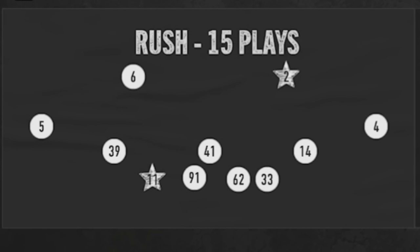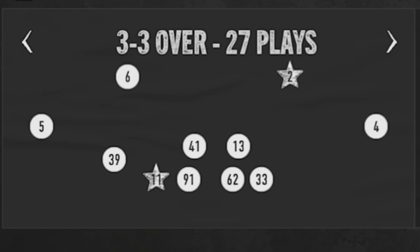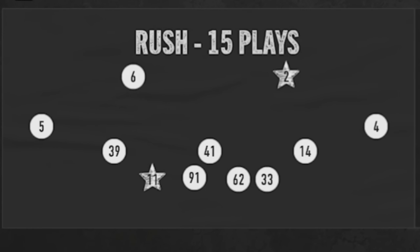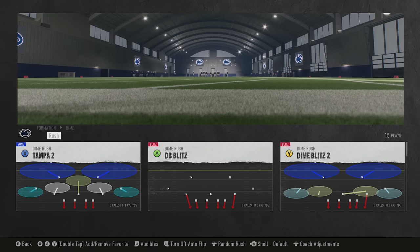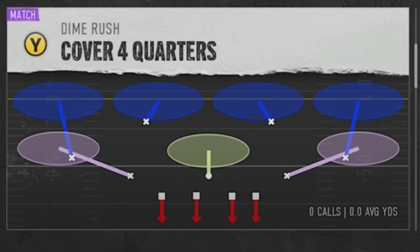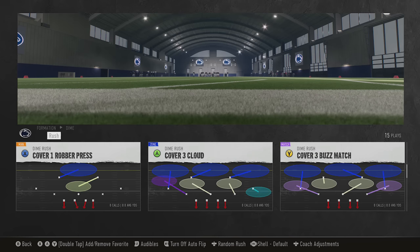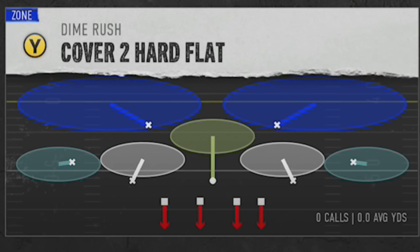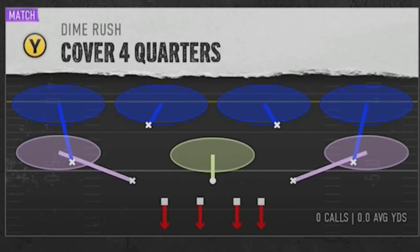One of the best things about this particular defense is that you can really use it from any formation. If your opponent is in a larger offensive package like a two tight end package, you can always move up to the Nickel 3-3 or the 3-4 Odd — any defense that has the zone coverage I'm going to show you. That coverage is Cover Four Match, whether it's Cover Four Quarters or Cover Four Palms. They're both matching Cover Fours and designed the exact same way. I'll stick with Cover Four Quarters since I use it the most.